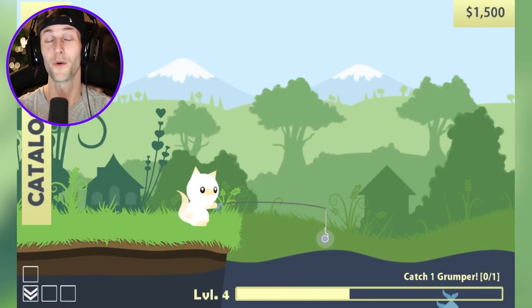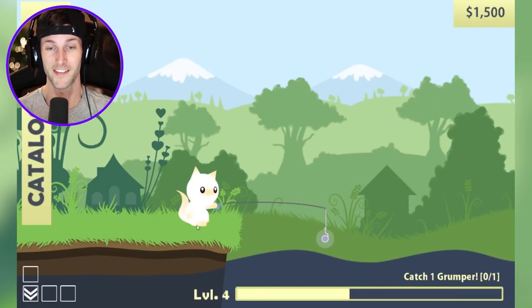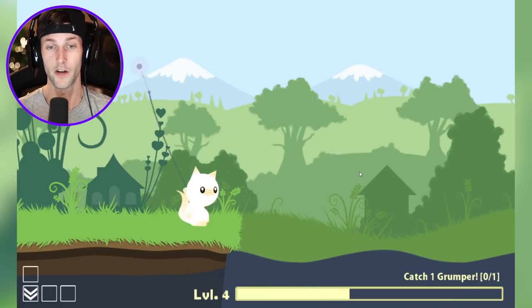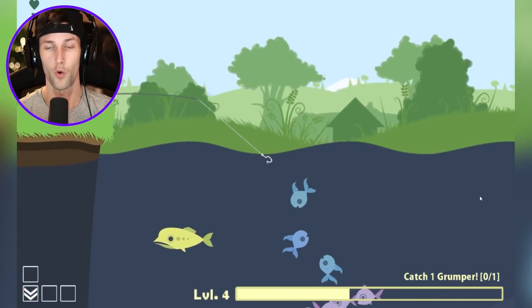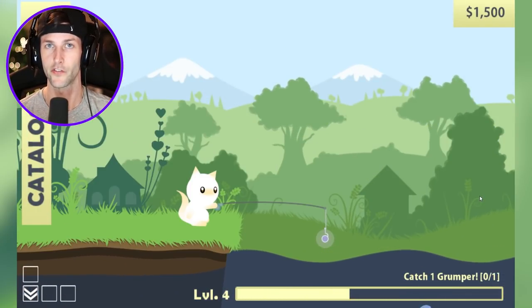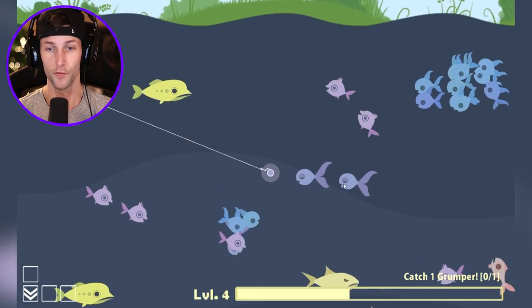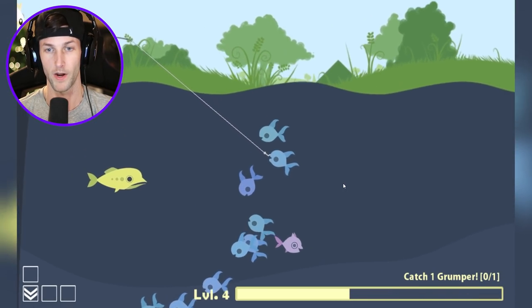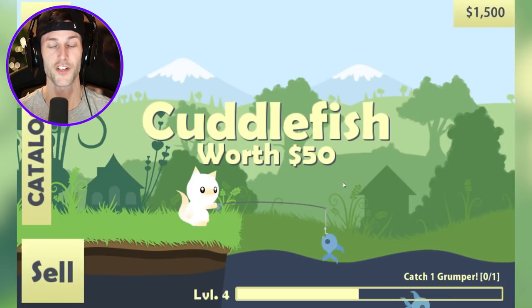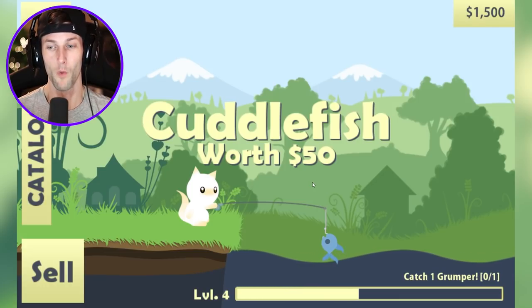Welcome back to another video. Today we're playing Cat Goes Fishing. We're playing as this cute little cat and all we have to do is cast our reel out and catch some fish. We need bigger bait to get certain fish, and we use other fish as bait. So we got this little blue fish — it's a cuttlefish — and I kind of want to use it as bait.